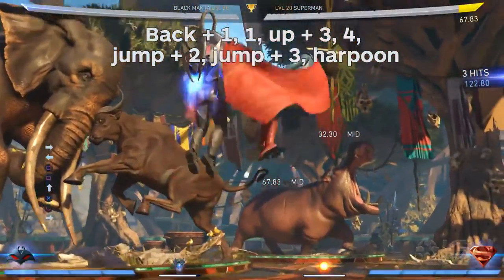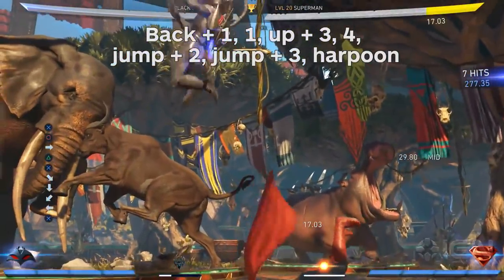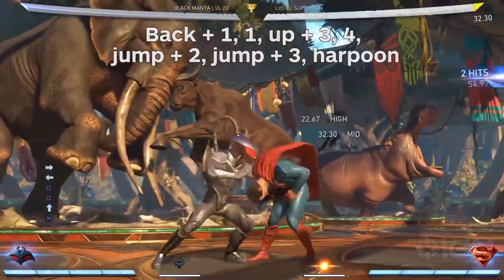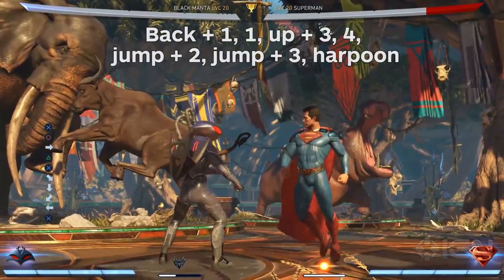Back one, one, up three, four, jump two, jump three, Harpoon. This combo deals a very respectable amount of damage and allows Manta to save his meter for bounce cancels, armored back or forward threes, clashes, etc.